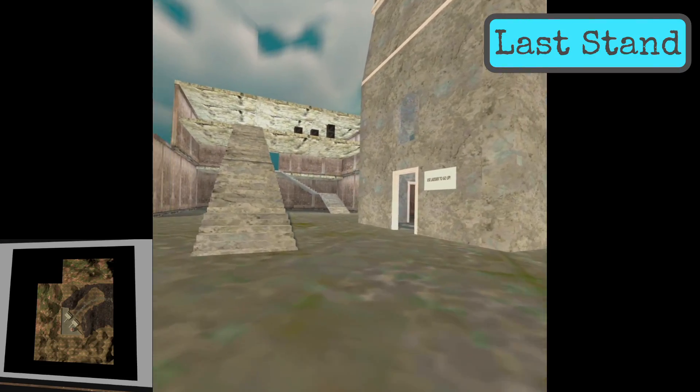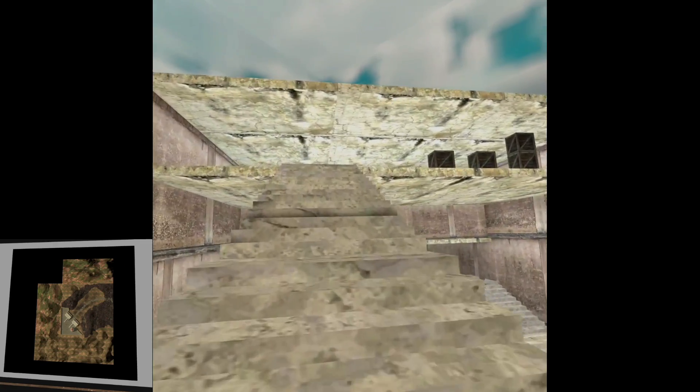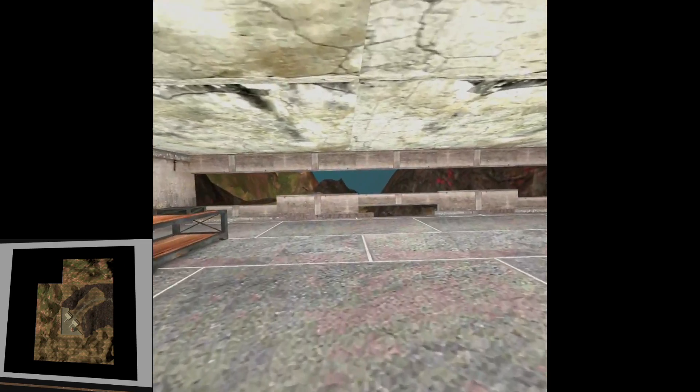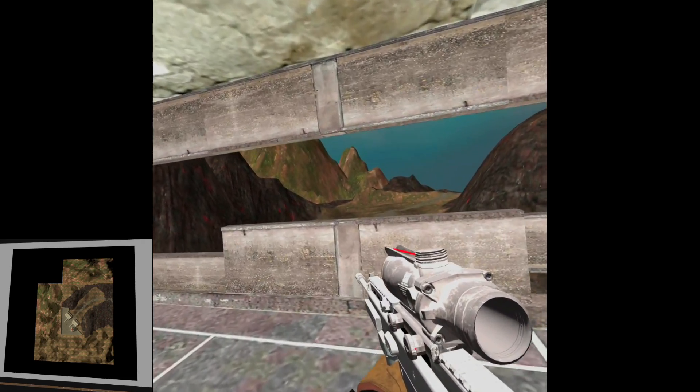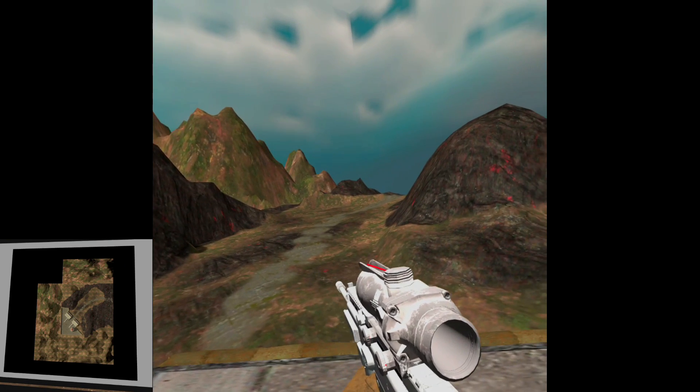This is Last Stand — it's a bit of a strange one, because basically it's just a place for snipers to practise. You get up into the tower and the enemies walk towards you very slowly, then you shoot at them with sniper rifles. I'm not a sniper, so not for me.